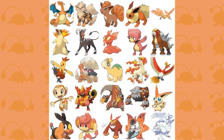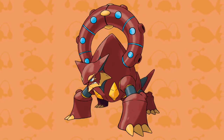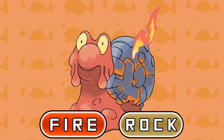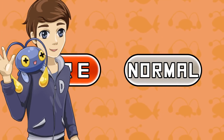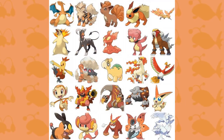Coming up next we have the Fire type, and there's a couple of Pokemon in this category that have really unique typings. Let's start with the more bizarre typing of Fire and Water, which of course belongs to the Legendary Volcanion. Another Legendary with a unique typing is Heatran, which is a Fire and Steel type. Also, one Fire type that has another cool combo is Magcargo, and it's part Rock type as well as Fire. There's also a Fire type out there which is part Normal type, and the Pokemon that represents this type is Litleo and its evolution Pyroar.